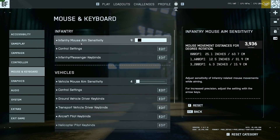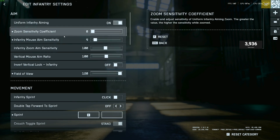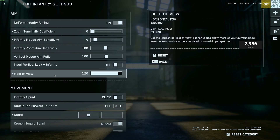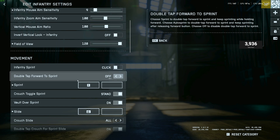My infantry mouse aim sensitivity is at a 9. Going into my control settings, my zoom sensitivity is at zero, infantry mouse aim again at 9, at 100/100, FOV at 120 — that's mandatory for me. Infantry sprint is on click, double tap to move forward is off.